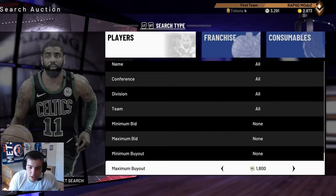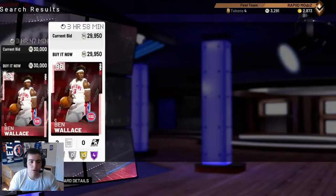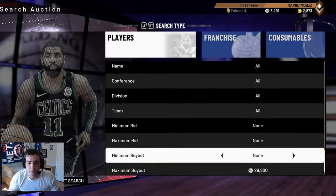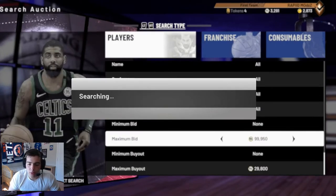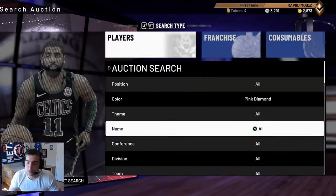This is the snipe filter that everyone needs to know because this is the best one in the game right here. Pink Diamond, 30k. It takes forever — you don't want to buy Ben Wallace. Buy anything but Ben Wallace and just keep it here. Put your max bid to 100k. A lot of people know this one, but this is the one where you can make the most MT if you're patient. Anything that pops up, you buy besides Ben Wallace, so you just stay on this.